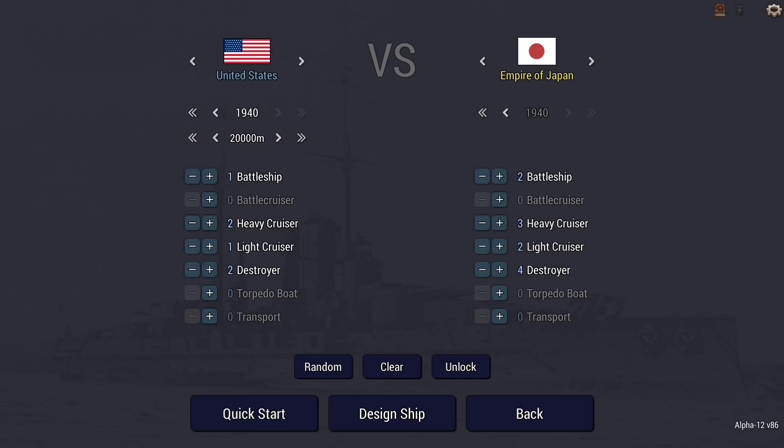Hey guys, Stath here and welcome back to Ultimate Admiral Dreadnoughts. Today I'm building the USS Massachusetts — a familiar ship, especially to those in World of Warships. She has a big secondary armament, and of course she'll have that in this mission as well.